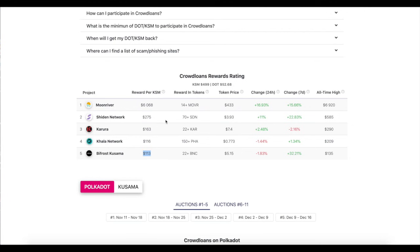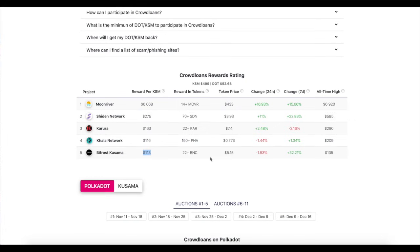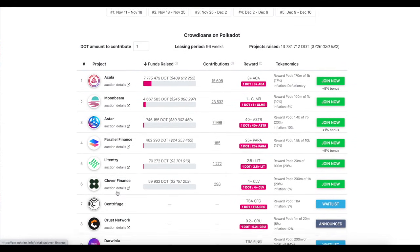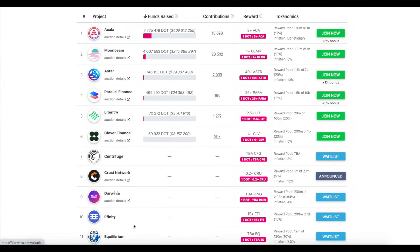Here are some of the parachains going live on Polkadot right now. They've got Akala, Moonbeam, Astar, Parallel, Litentry, Clover, Centrifuge, and Crust. I'll go ahead and give a brief intro to each of them.